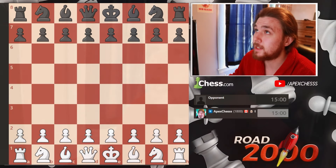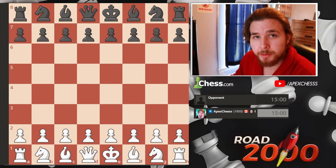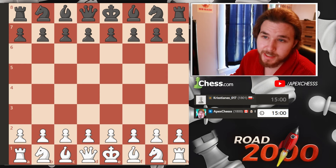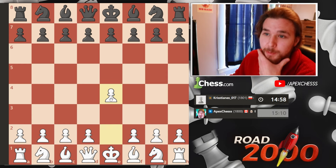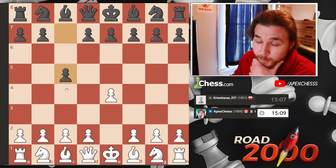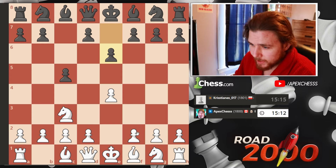Welcome or welcome back to the channel. Today is day 239 of playing chess every day until 2000. In yesterday's video we finally reached 1800, and it's time to play our first game as an 1800. We find an 1801 opponent and start off with the white pieces. They're playing the Sicilian Defense, going for e6.